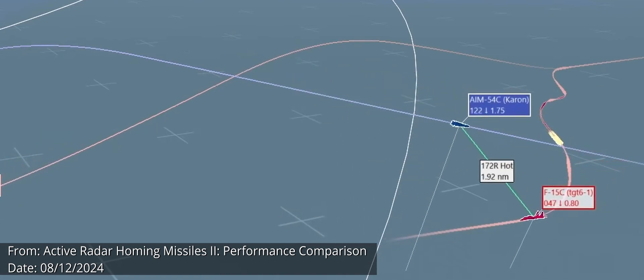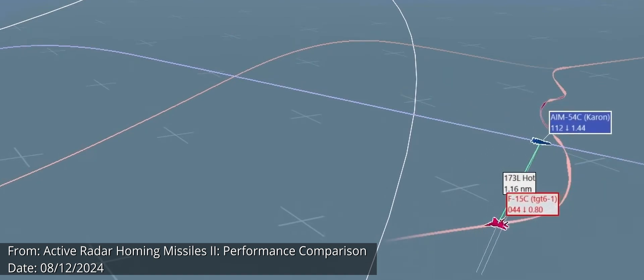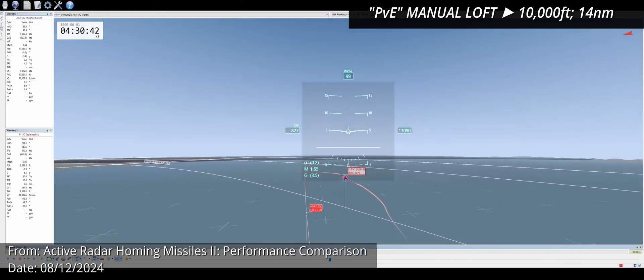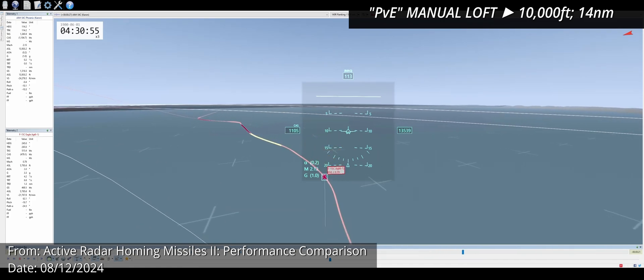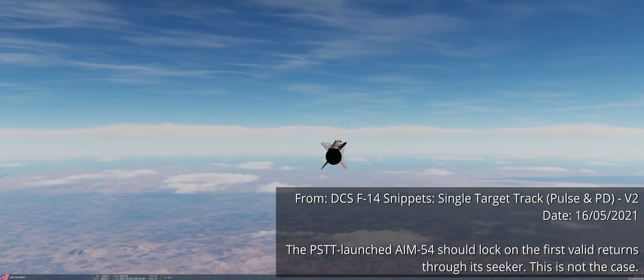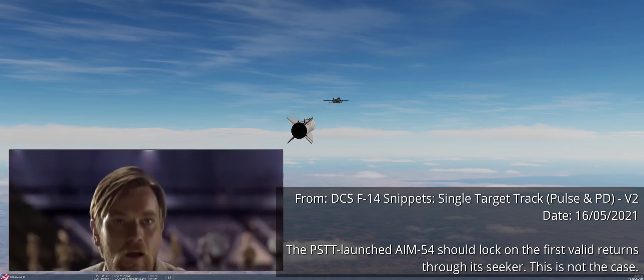How is this possible? The AIM-54 seeker is still active. From the F-15's perspective, there is no way to know with such precision that the missile is now dumb. The current implementation seems to rely on a simple flag: is the target locked? If yes, then the aircraft should defend. If not, the aircraft can resume.